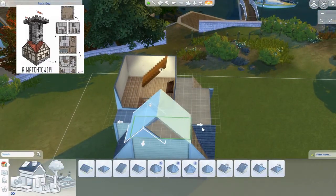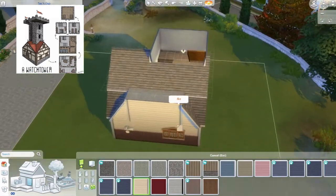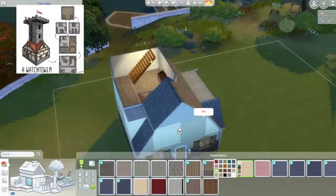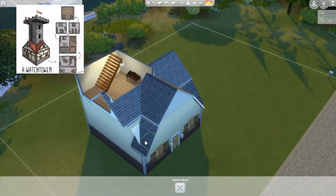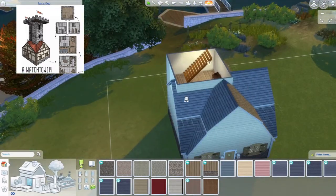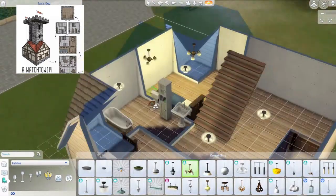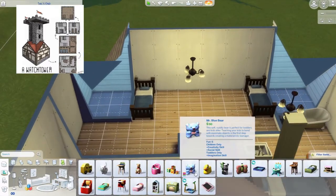The roof is a bit high but I change the height later. For some reason Sims 4 places a column between sections which doesn't even happen on the bottom floor, so I remove that and use the one without the column. I also trim things so it doesn't look weird, and now I start furnishing the toddler's room.